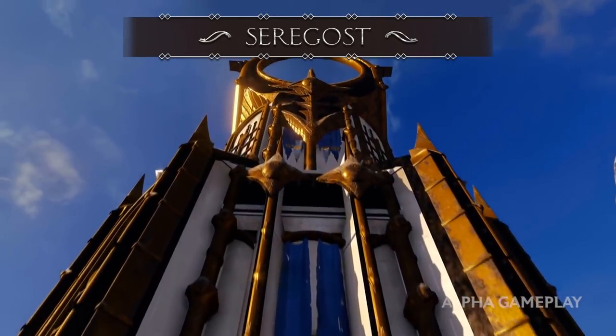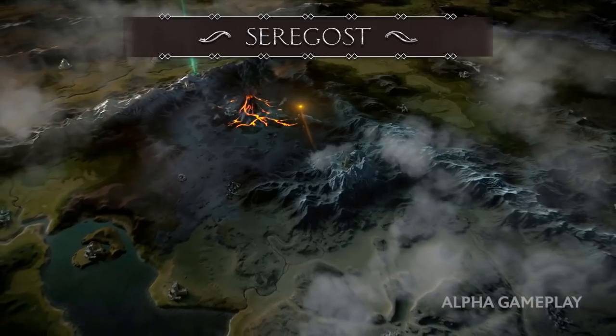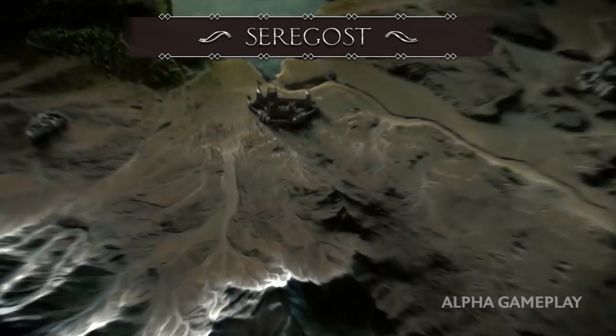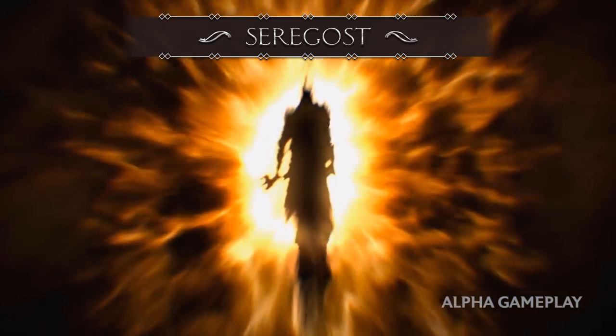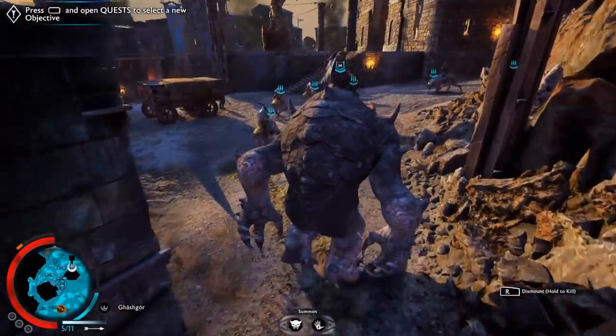Of course there are more regions — there are more to the south near Nurnen on the other side of the Sea of Nurnen, and also to the east there is a region called Lithlad. In time we'll see the new regions, but we think that Monolith has really improved upon the variety of the landscape.